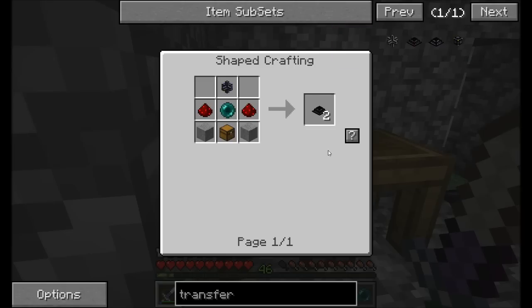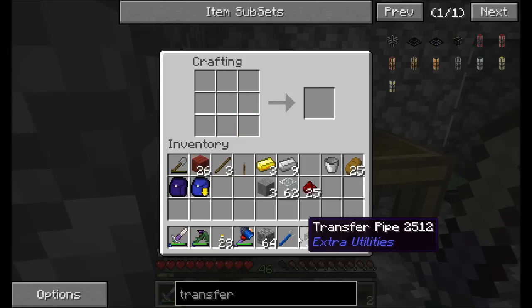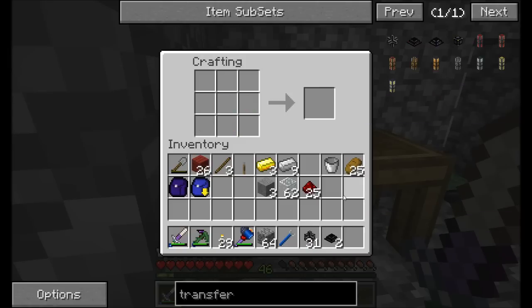The other item we need is a transfer node — this is the piece of the pipe responsible for pulling an item out of an inventory and inserting it into the piping network. It's crafted like so. So we've got transfer nodes and transfer pipes ready to roll.